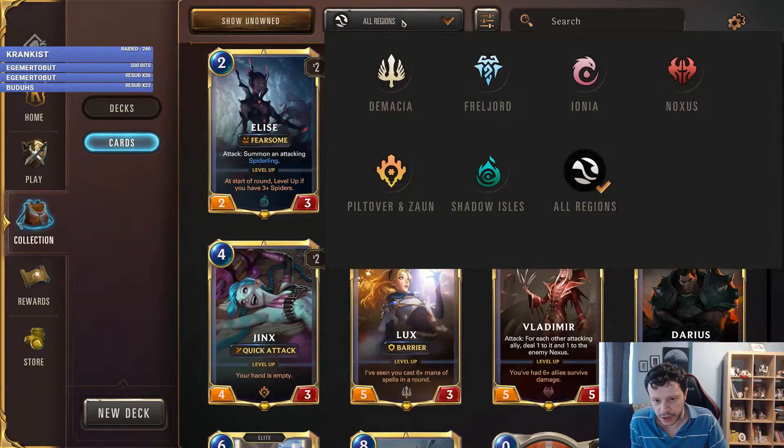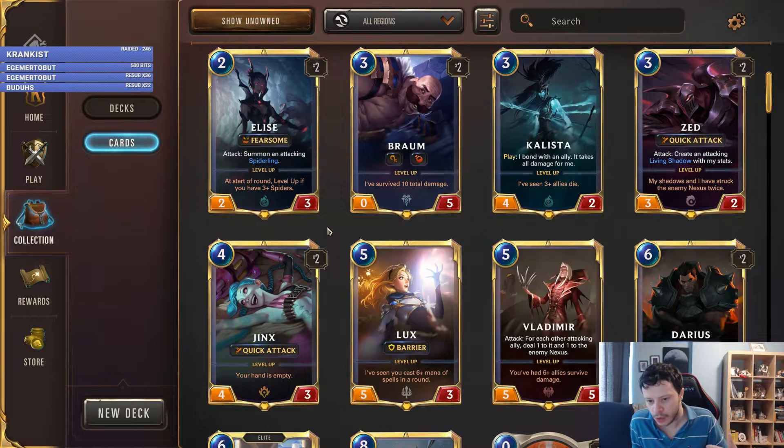So there are six Regions: Demacia, Freljord, Ionia, Noxus, Piltover and Zaun, and the Shadow Isles. They all have a different synergy and a different flavor. In your decks you can combine two Regions. Since there's no color problem or anything, it's wise to combine two. Making a mono-deck does not provide additional benefit, because all of the Regions have some strengths and weaknesses. By combining two, you can get rid of the weaknesses of one and focus on the strengths of another.